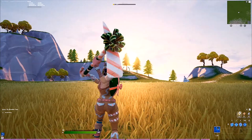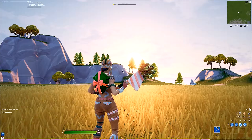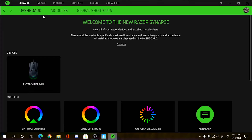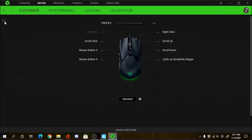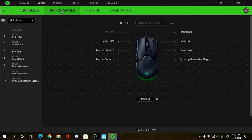The first thing you want to do is head to your Fortnite Creative island, then open up your Synapse program for Razer. You'll first pop up in the dashboard. What you want to first do is head to the Mouse section up here, then click on the Customize tab. Pretty much all you do here is macros and that stuff, but honestly no one likes people using macros, so I recommend not really using this tab.